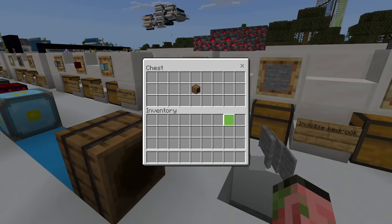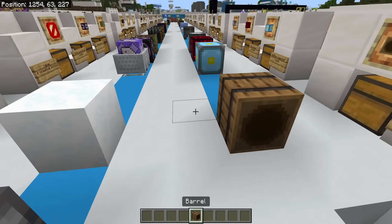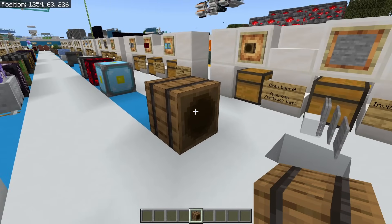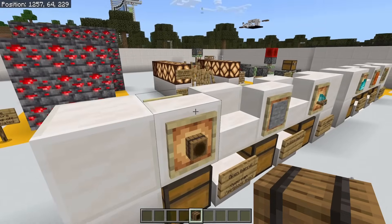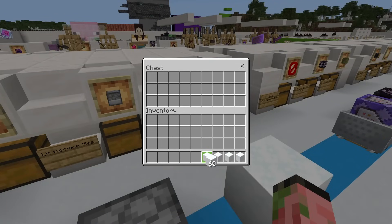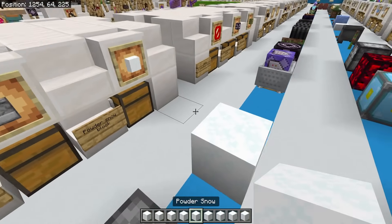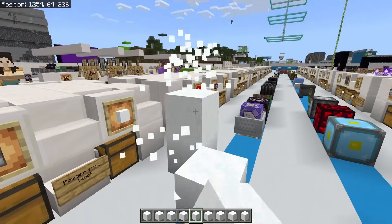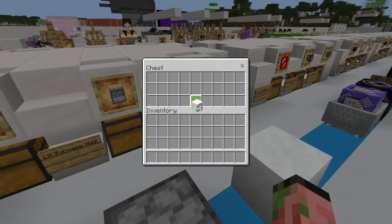Then we got the classic open barrel. This is something you could also get in survival. When you place it, it doesn't have the open barrel anymore, but you can set block it if you want, and in the item frame it still has a little open barrel. This is the powdered snow block — normally this is in a bucket, but at one point it was just straight up in the creative inventory as a regular powder snow block, not in a bucket for some reason.